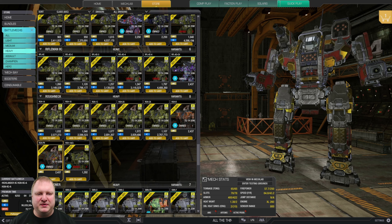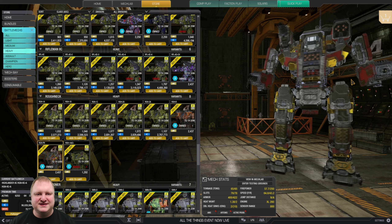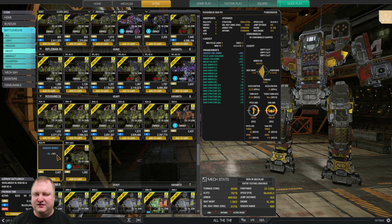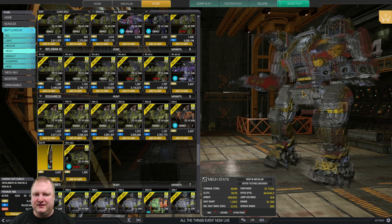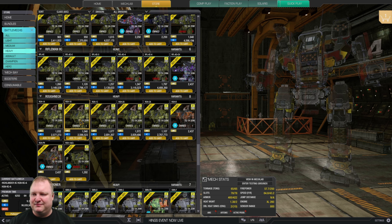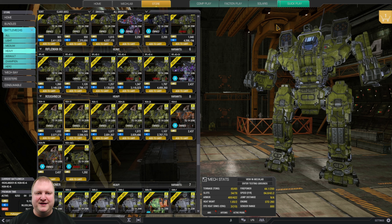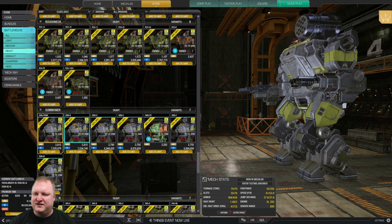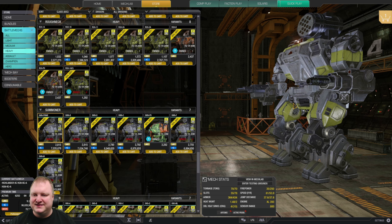Roughnecks: the Roughneck Powerhouse is in my opinion one of the best heavy-sized brawlers in the game — compact, nice AC20 and three SRM6 with Artemis. One of my most-used brawling mechs. If not that, maybe look at the One Bravo with two MRM slots — fun to play as well.